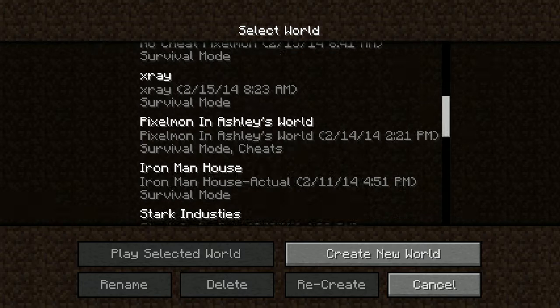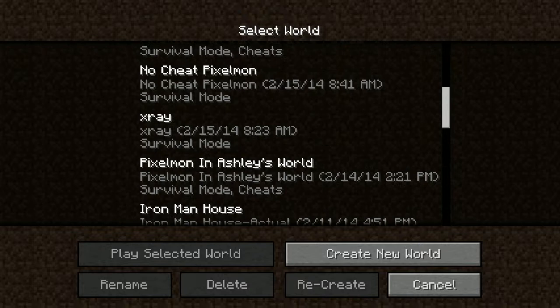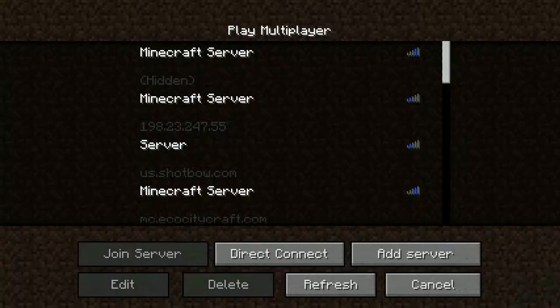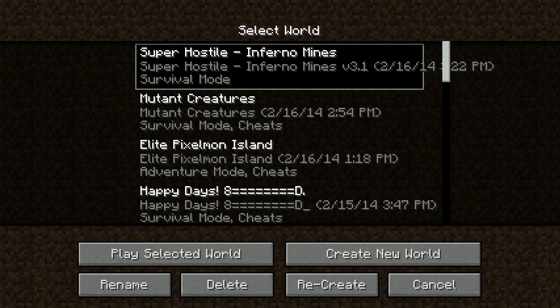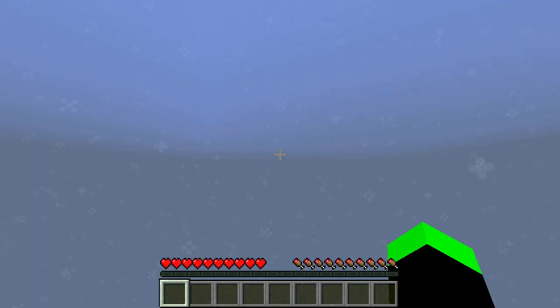I'm going to try not to run out of things to say or do, but basically you can see all my worlds. It's at the top because I already went into the world. We're off to a great start. Let's just play Pixelmon — no, it won't let us. So we'll do what I had planned and do the Inferno Mines. This is of course modded, as you have seen, and I've already basically wasted a minute.